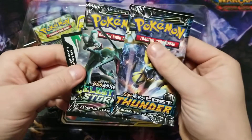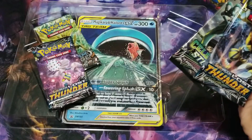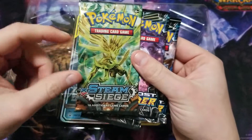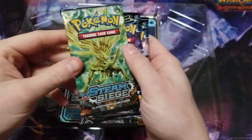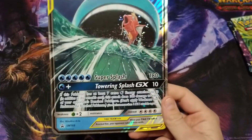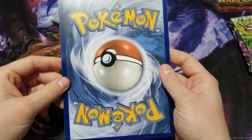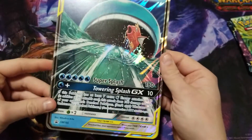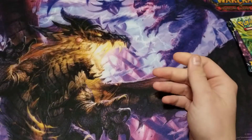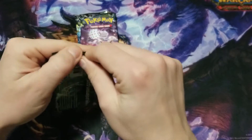Lost Thunder, Celestial Storm, code card, Lost Thunder, and a Steam Siege. I don't really care much about these, especially with the break cards — I think they're kind of ugly. And then this giant card... what do people do with these? I always figured people just either kept them or threw them away. Start with the junk pack and see if I get anything good.